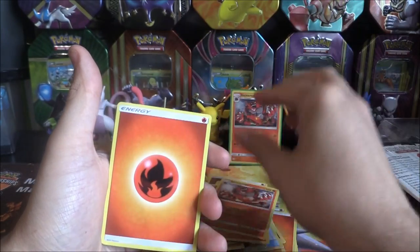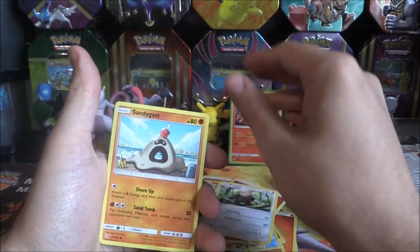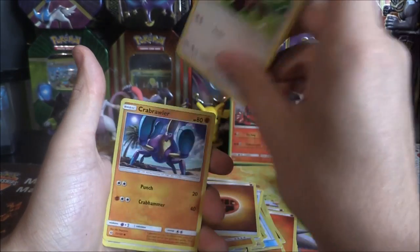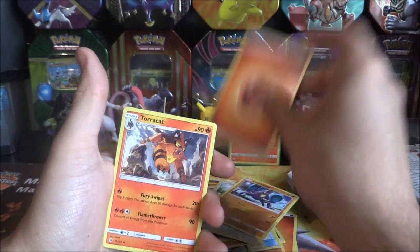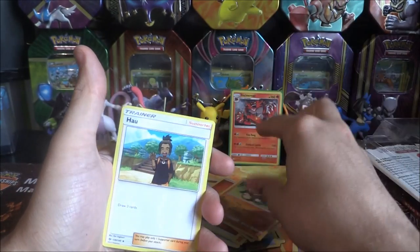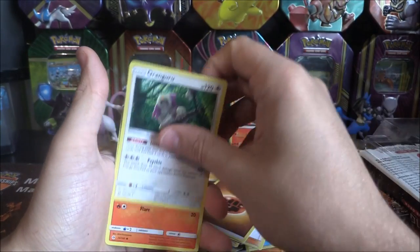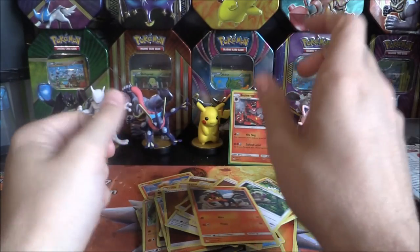Litten. Incineral. Fire Energy. Beware. Sandygast. Palosand. Fighting Energy. Stuffle. Krabrawler. Fire Energy. Torracat. Another Persimion — that's two. Howl. A Fighting Energy. And an Orangaroo. And a Litten to finish off.